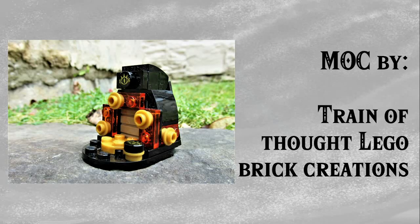Now we have a MOC by Train of Thought LEGO Brick Creations, which is a micro-scale shrine that does look very cool. It has a completely different colour scheme to the one we took a look at earlier, and makes great use of the Elves eye print for the Goblin King to create the Sheikah Eye at the top. I do like the use of the trans-orange and things, and overall I'm just particularly pleased with how this one turns out — perfectly recognisable, especially at this very small scale.